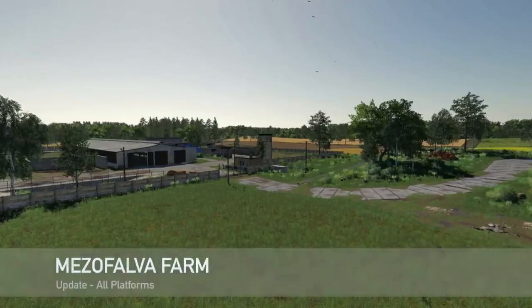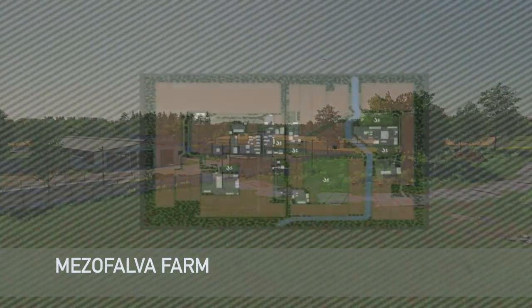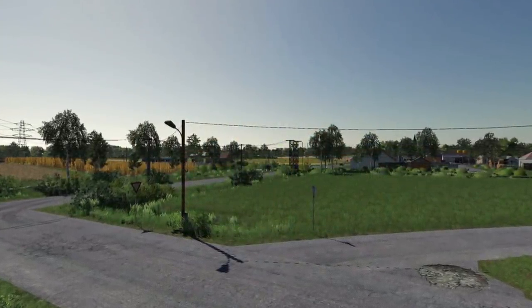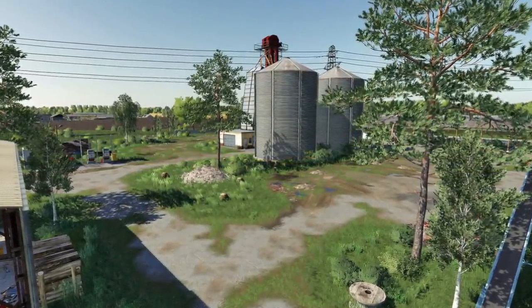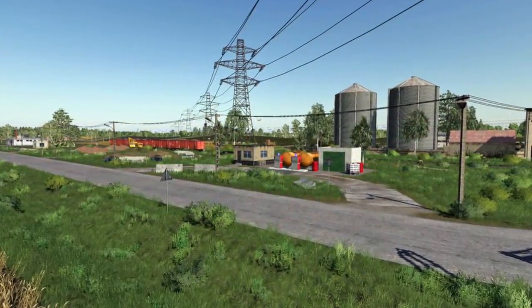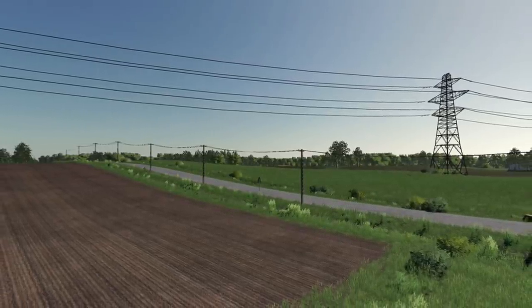Another map update: Mezzo Falva Farm. Unfortunately, there's no change log in the description, so I can't tell you exactly what's changed. What I can tell you is that on medium and hard difficulty, you have to buy the land of the main farm. There are 33 fields, 6 of them sowed with grass, 4 sell points, a forest mission system, animated doors and sound, and purchasable fields.